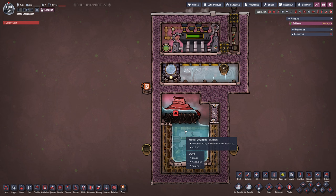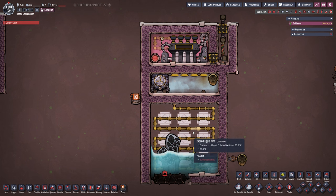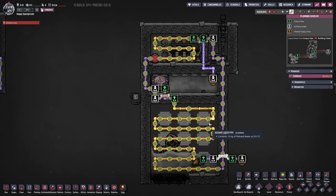On to the next one — here we are with our second candidate, the cool steam vent. This system is meant to be built if you actually want to extract the water at a reasonable temperature, so we're cooling it down. With F6 we can see radiant liquid pipes coming all the way around, cooling the steam turbine on top, and feeding into the thermo aqua tuner.